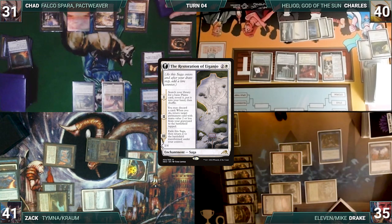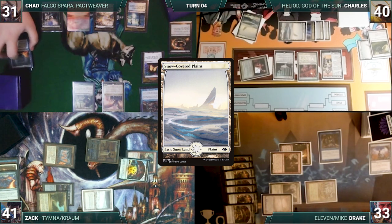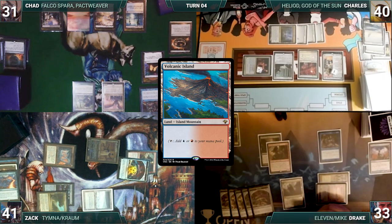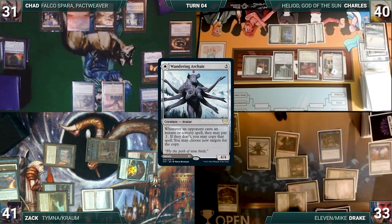Charles follows up by casting the Restoration of Iganjo, not paying for either Rhystic. Restoration enters, gets its first counter, and Charles fetches up a Snow-Covered Plains into his hand. He moves to combat and attacks Drake with Sanctum Prelate. Drake takes it, and Charles passes, discarding to hand size. During his upkeep, Drake pays for his Pact of Negation. He draws and plays a Volcanic Island. He cracks some of his treasures to help cast Wandering Archaic, paying for Chad's Rhystic. The table groans, Archaic resolves, and Drake gives the turn to Zack.